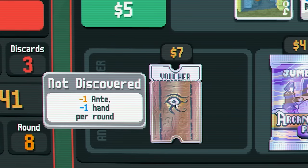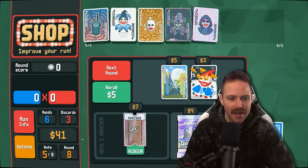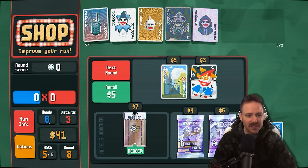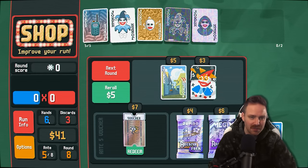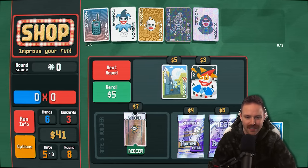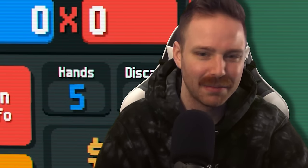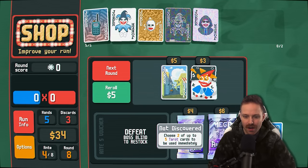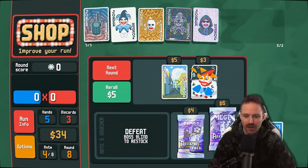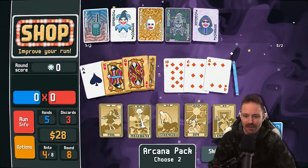Minus one ante, minus one hand per round. I've never bought this — let's buy it. I already got plus one hand and the deck we started with gave us plus one hand. You're only supposed to start with four; we have six. So we can bump down to four ante. And we'll only have five hands per round, but that'll be fine. Mega Arcana Pack — that's two of five tarot cards to use.